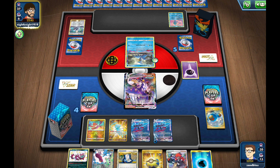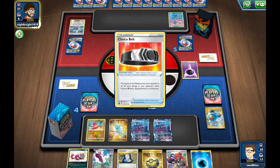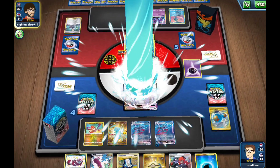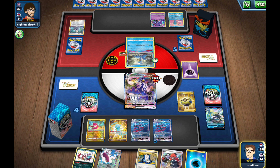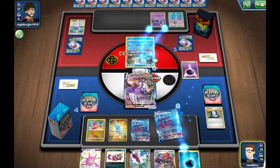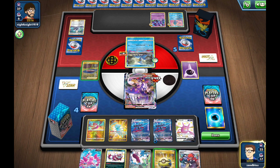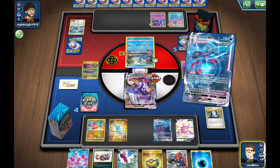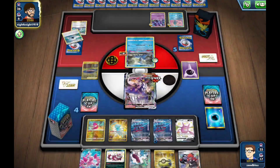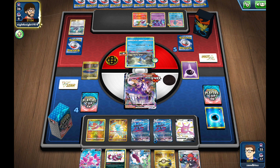We might be going for a Crobat on our next turn to try to find that Rapid Strike Energy. They play Choice Belt and bench Sableye, then Spit for 140. Inteleon VMAX is not great here. We have Crobats as outs, but nothing off the Gear. We go for Double Gunner, Crobat for three — that's pretty rough. So I think we Double Gunner again and just pass. Unfortunate — hopefully we can draw out of this, because things aren't looking super great. We're kind of stumbling in the mid-game. If this Urshifu goes down, we're in a tough spot. There's a Charizard, so yeah, this Urshifu is not going to survive.